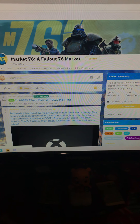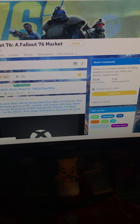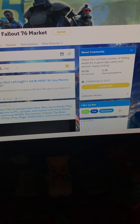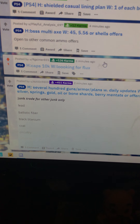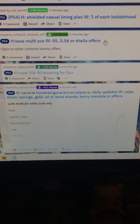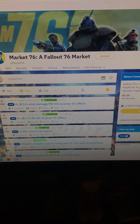To see if your post is up, go to Market 76, go to PlayStation again, and filter by new. It should be in the top posts. Four minutes ago — go ahead and refresh it. The one from earlier shows '10k caps looking for flux' — that's the one we did on the computer. The one I just did on the tablet will take about three to five minutes to show up, so you gotta wait.